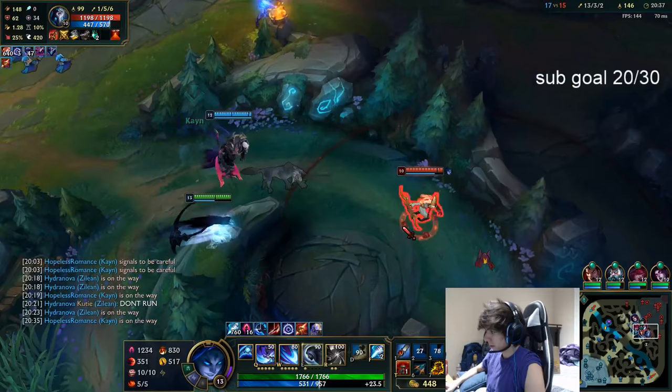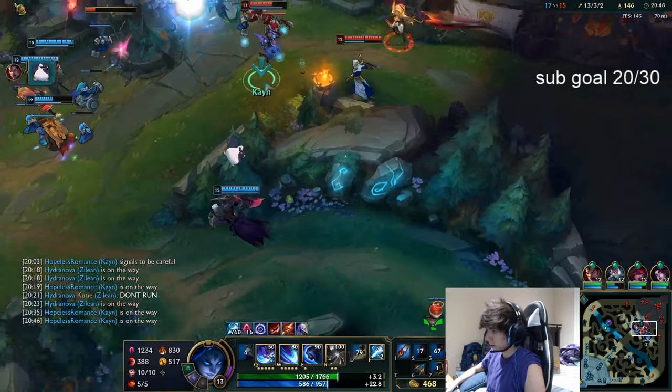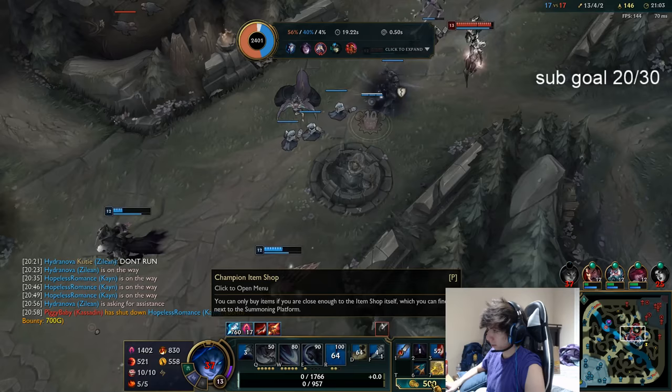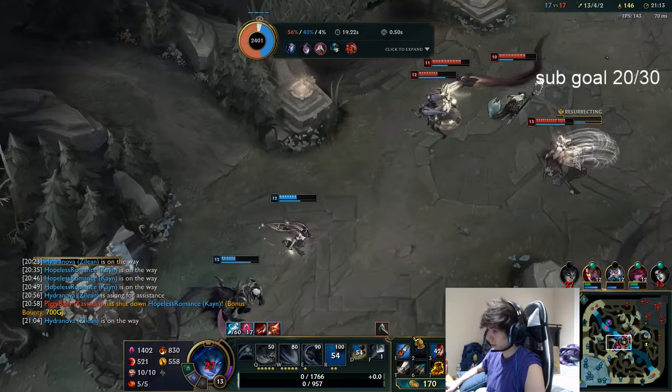We're going to the Baron play. Make sure I'm not warded and I can make a crit engage. Kai'Sa — 1k gold — I thought I'd be able to one-shot her but she Flashed. Then Kindred ulted. They might get Baron here if we all die — nah, it's good.